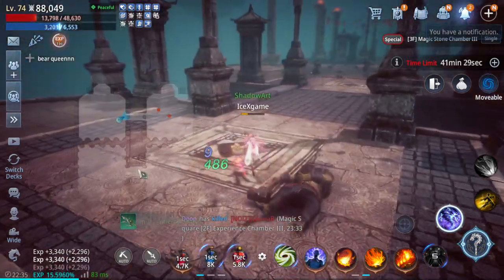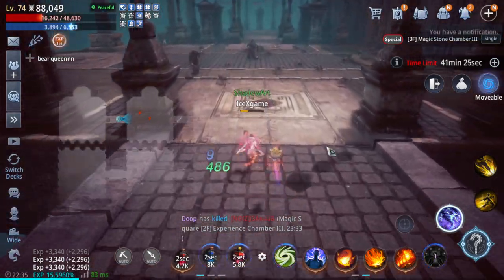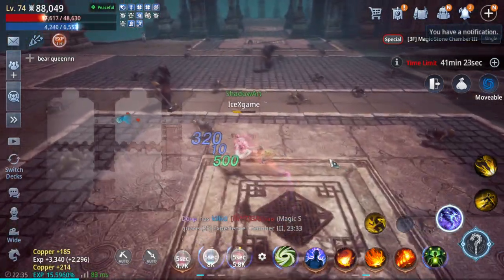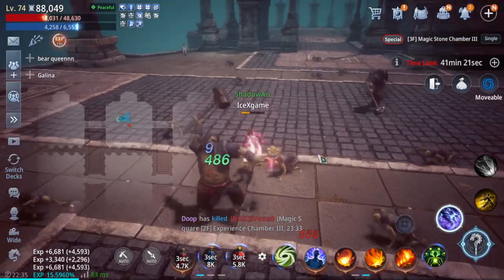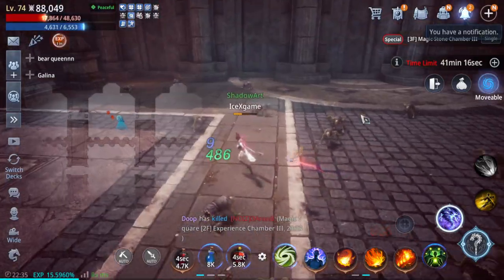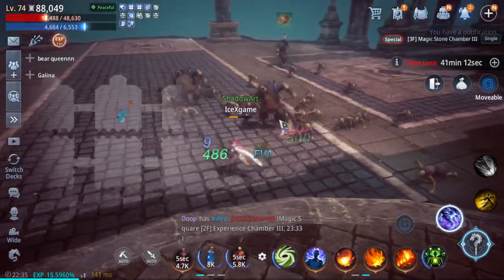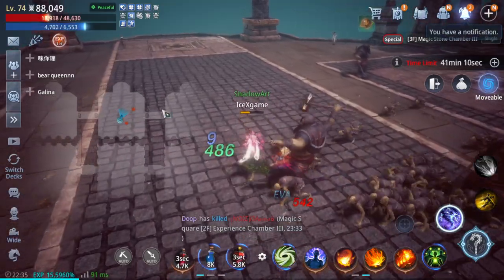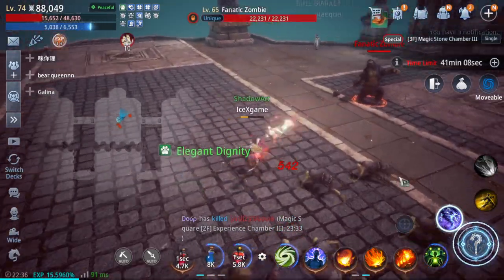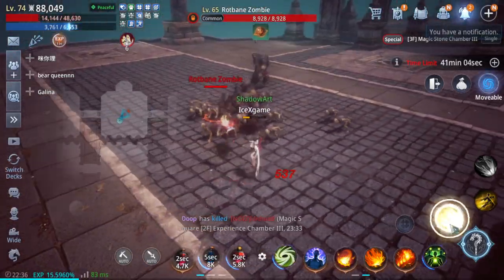After that, we just run around here. Just run around like that while you're waiting for monsters to spawn. You can start gathering in the 2nd chamber. We're going to run and farm 3 chambers like that — room 1, room 2, room 3 — we're going to cover all of them and jump to the next room again.